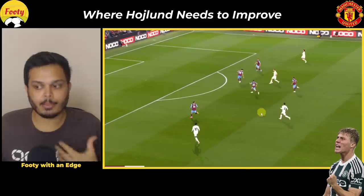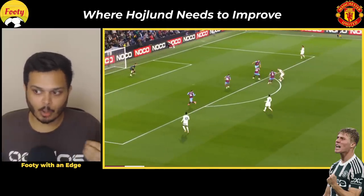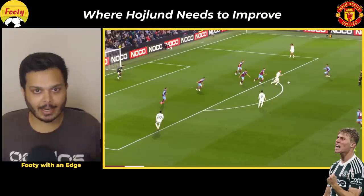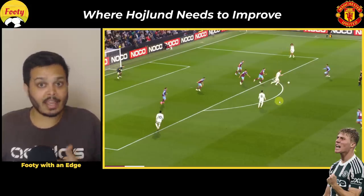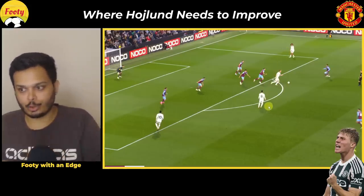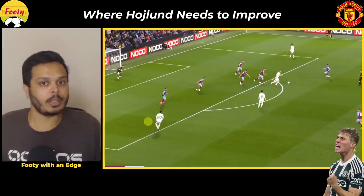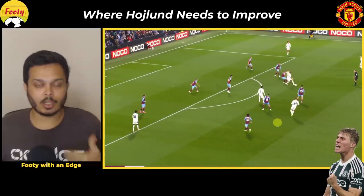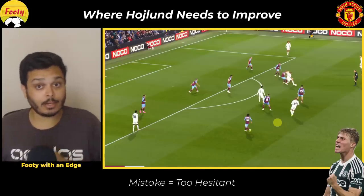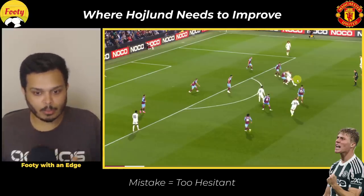A poorer alternative would be to stop the ball so that players run past him and he finds a passing angle to Bruno or Rashford. But Højlund keeps going with the ball, takes a little too long, and number five gets a tackle onto him. Even at that point a pass to Bruno or Mabri would be great, since Bruno could shoot, dink a ball out to Mabri, or go toward the byline and cross for Rashford. But again he takes too long and loses the ball.